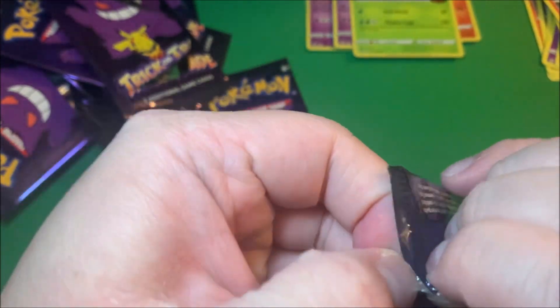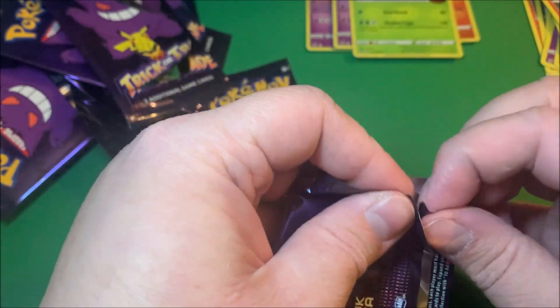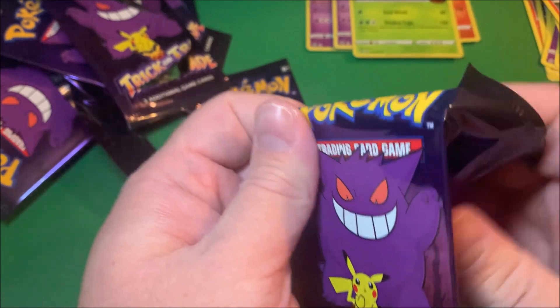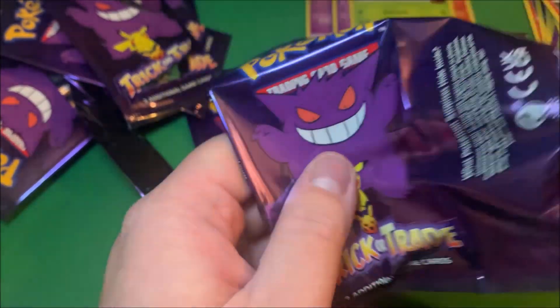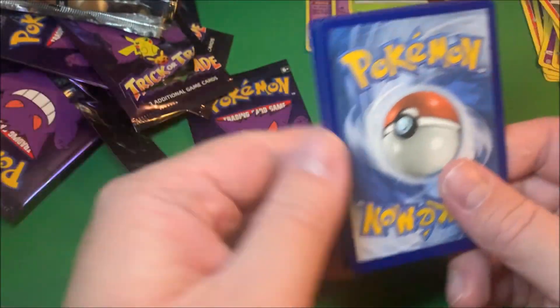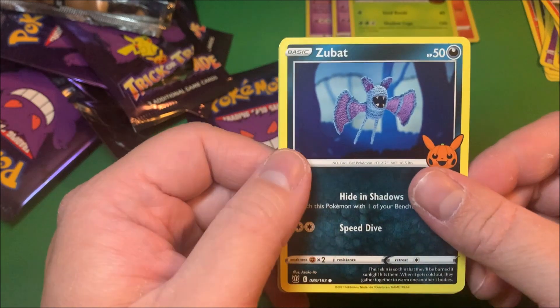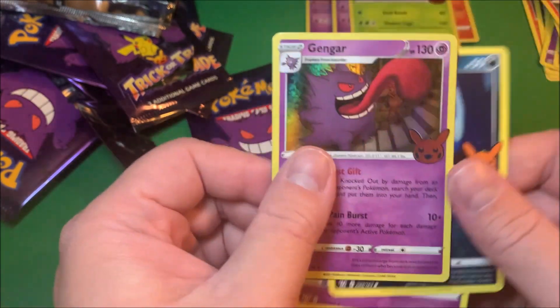There is a Murkrow in the set - I was hoping for that and a Honchkrow. Zubat, pull, Tice, and Gengar - there we go, we got a Gengar!